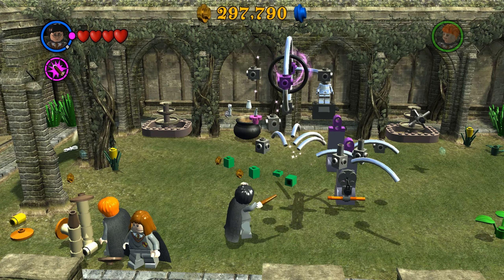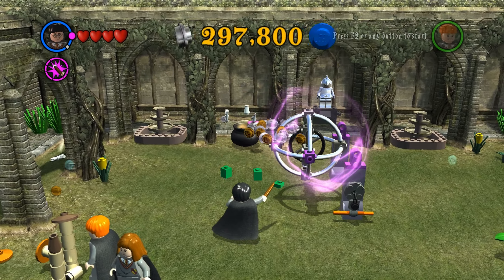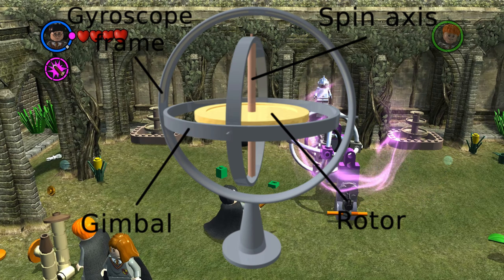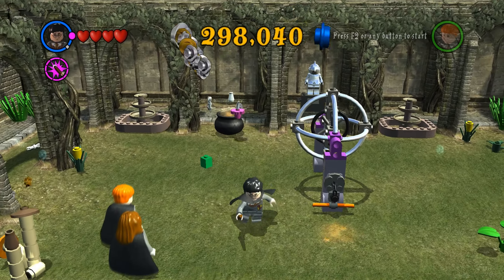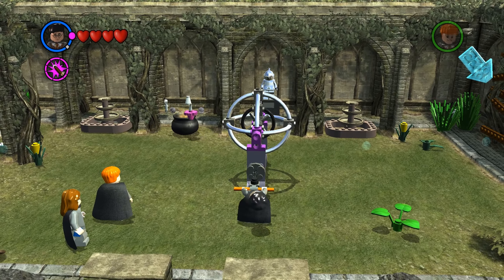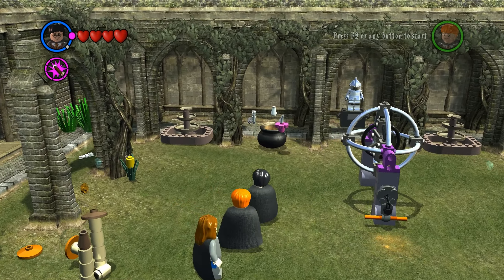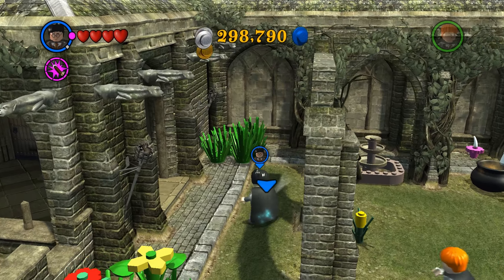No idea what it's gonna be, but it looks like one of those gyro things. I don't know if that's exactly the right term, but something that you spin around in the middle. We're not strong enough to do this, so that's why we need to make the potion. It's a strength potion, but we need some more ingredients for that.